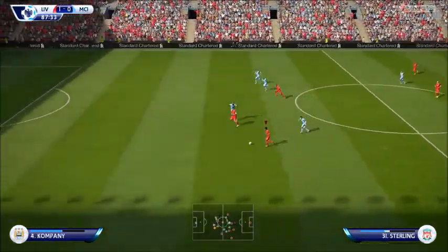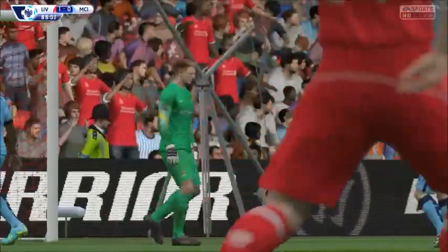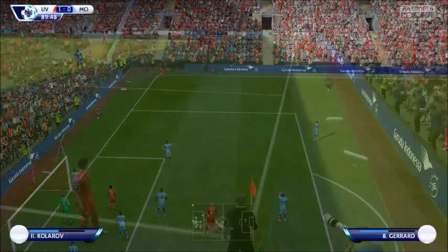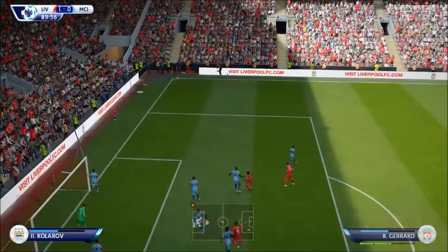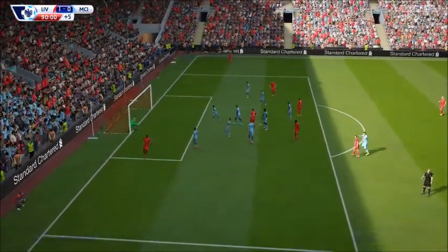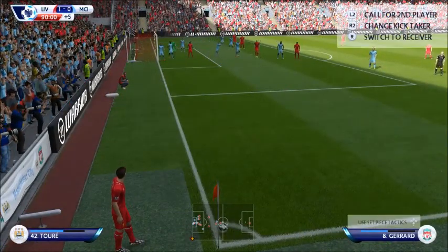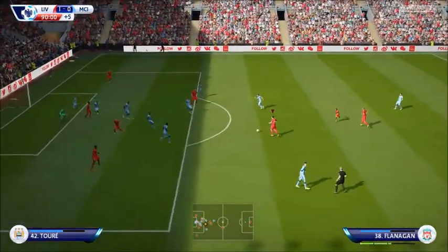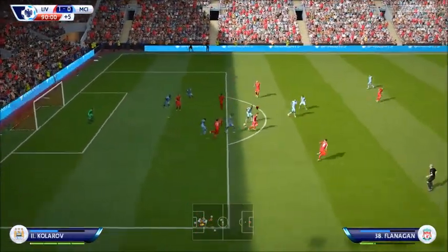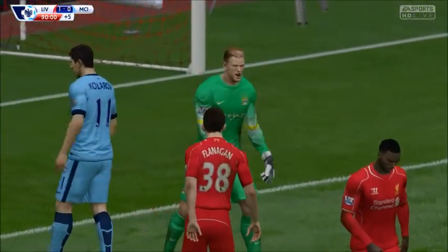My brain isn't working right now. Sterling, shoot! I don't know what else to do to beat this keeper. Normally in a one-on-one with a curved shot it works perfectly fine, but it doesn't seem to work here — he keeps saving everything. Come on Flanagan — shoot! Oh — penalty! Let's see what he did to my player. Shirt pulling — so there's shirt pulling in FIFA 15 now!